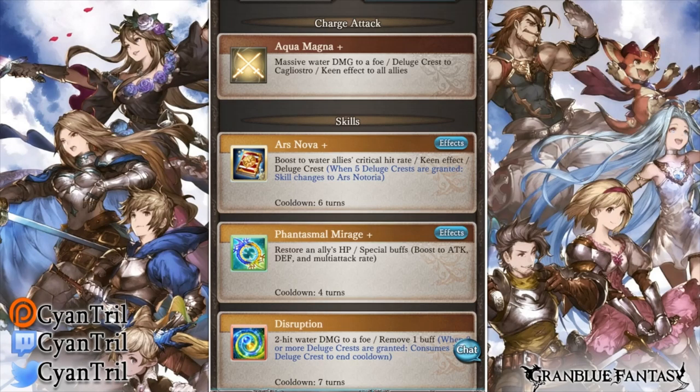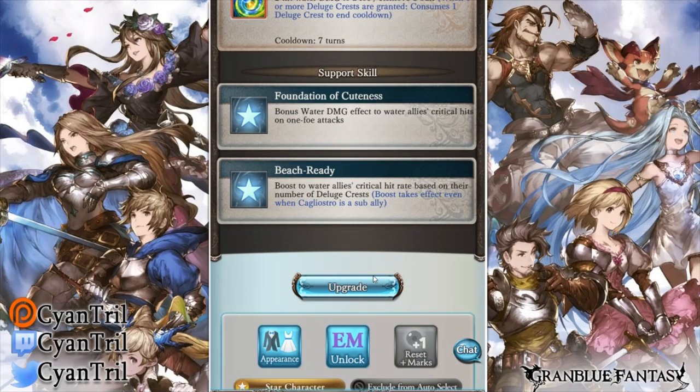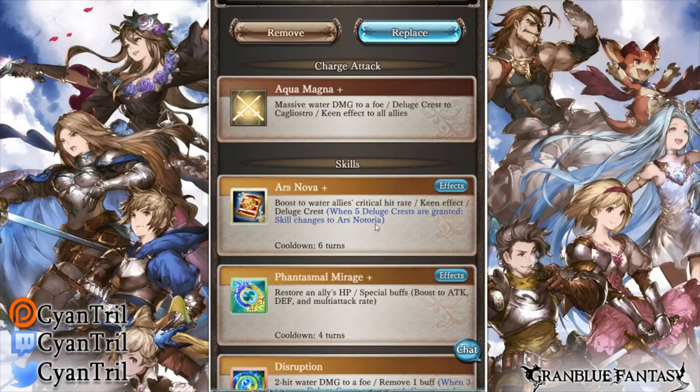However, if you have five Deluge Crests on this unit, you gain access to 50% bonus damage — that means your Shiva is about to get a lot bigger. You get 50% bonus damage and 15% damage cap up. Not only that, they give this character 100% critical hit rate, so it jumped from 70% to 130%, guaranteeing crits. And why does critical matter so much? Her passive gives bonus damage to water allies' critical hits on full attack — that's another 10% bonus damage. So you've got 10% bonus damage, 50% bonus damage, and 15% damage cap up. This is one character.